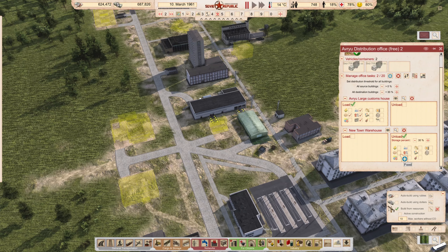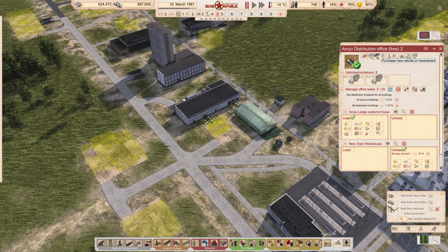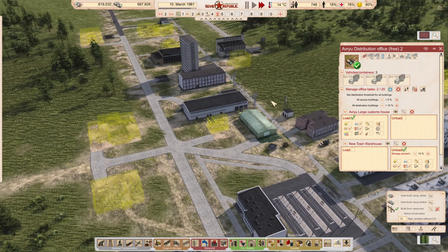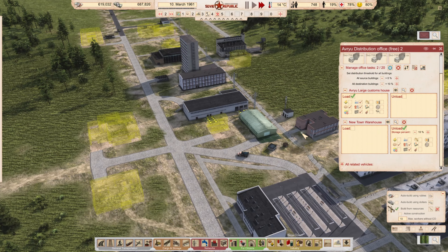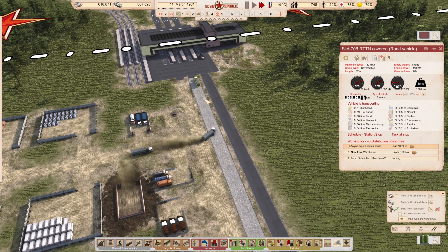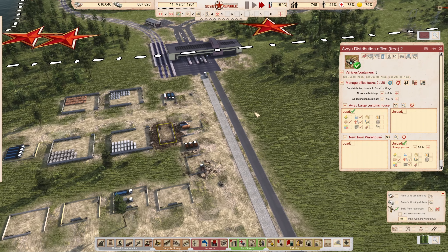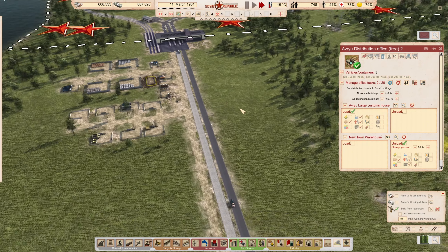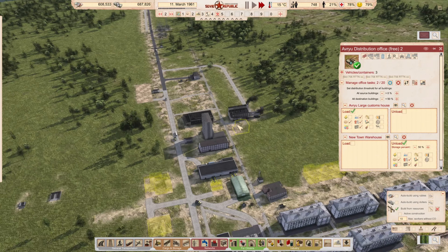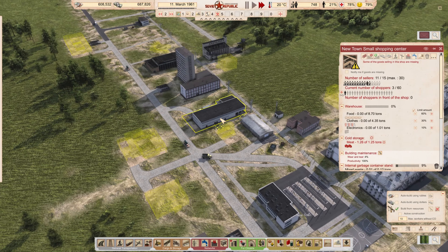I need them to unload food, clothing, and electronics. I'm going to set this very low to start with. Can I get a third truck? I'm going to set that very low to start with as well. So hopefully we'll get a delivery of each — one doing food, one doing clothing, one doing electronics. Then we're going to set the threshold to about 50%. That should get food, electronics, and other things there.